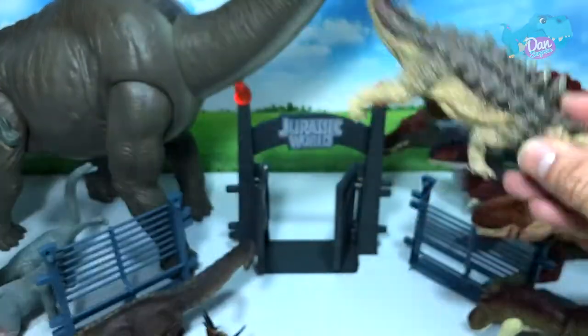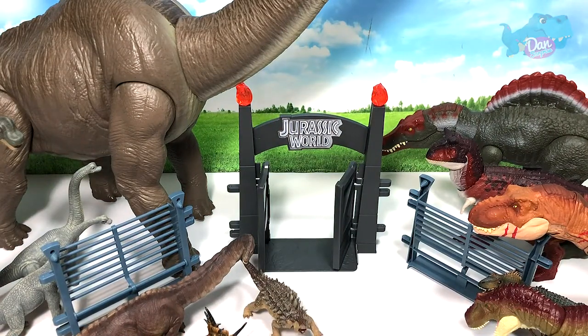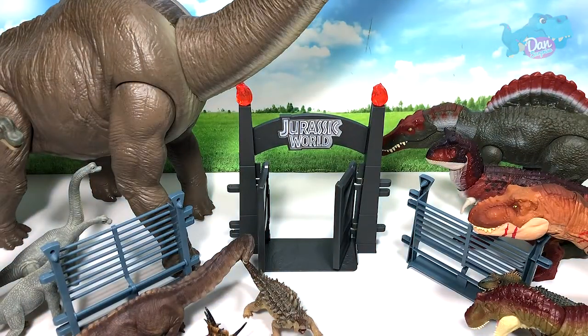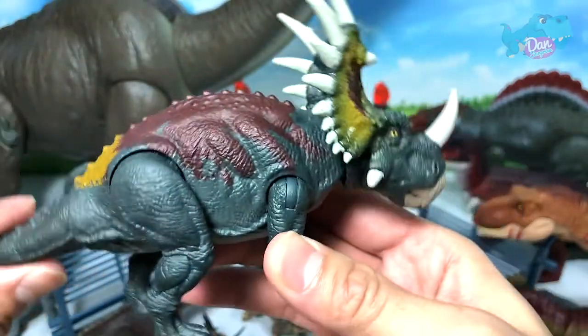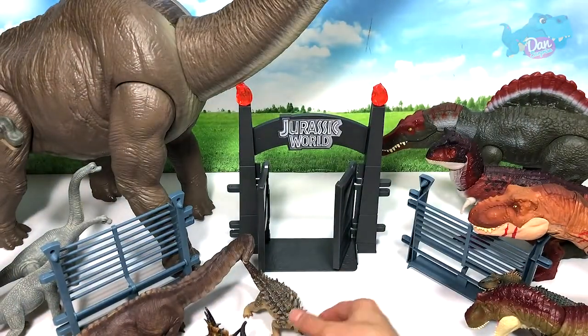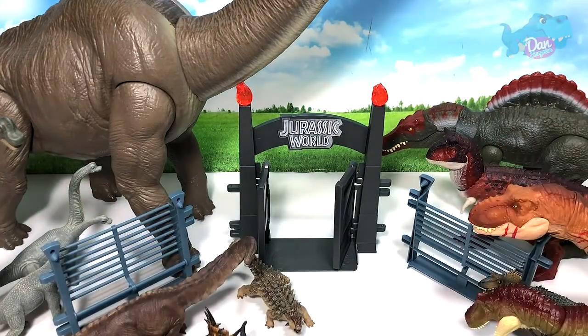Next up we have the Ankylosaurus, which will be going over here. Ceratosaurus — another carnivore on the right. Styracosaurus — the savage strike Styracosaurus on the left. So yeah, we have a pretty balanced zoo right now.